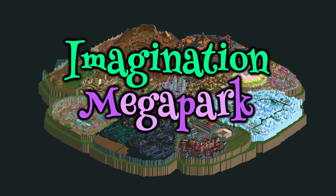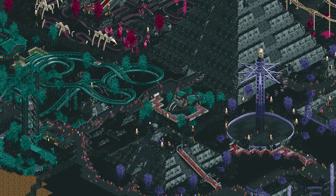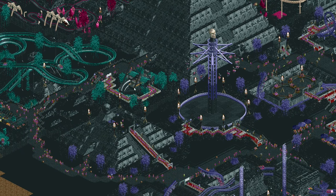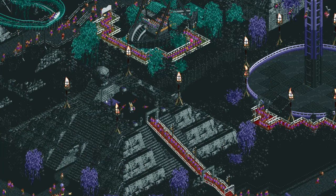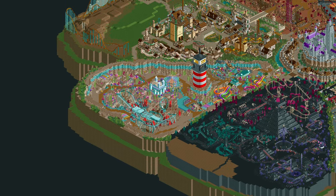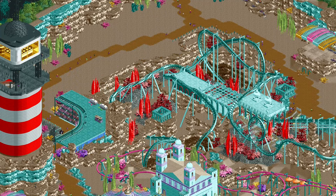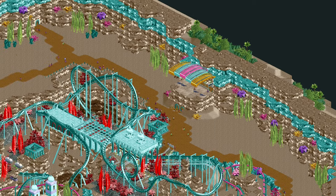Hey everyone, welcome to a new episode of Imagination Megapark. In the previous episode I added several more rides to the Mystery Marsh, like the star flyer, this looping swinging ship, and this weird ride where guests can sacrifice themselves. In today's episode I want to add the last ride to the Subsea Sands area. There's quite a bit of land along the edge that hasn't been developed yet, so that's what I'm going to do.